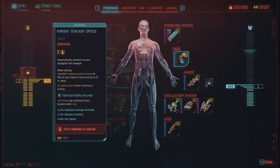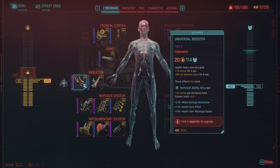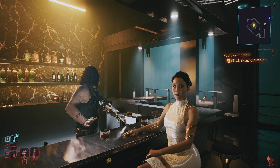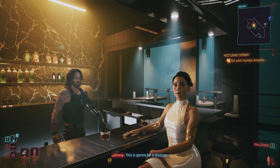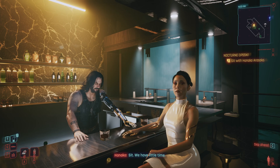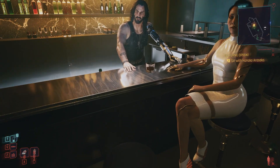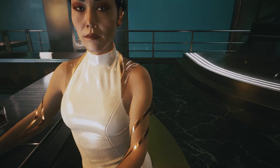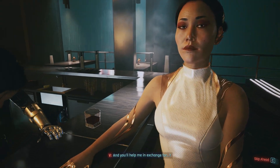The idea that you can transcend the limits of the flesh, bolting on power, speed, and resilience piece by piece. In Cyberpunk 2077, this isn't just a story element — it's the core of the entire character progression system. But how does it work? Not in the lore, but in the code. How do you build a system where the player character is a constantly evolving collection of parts?